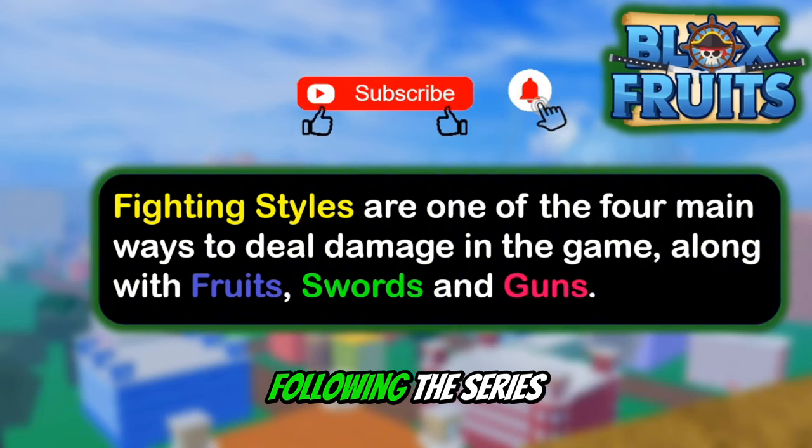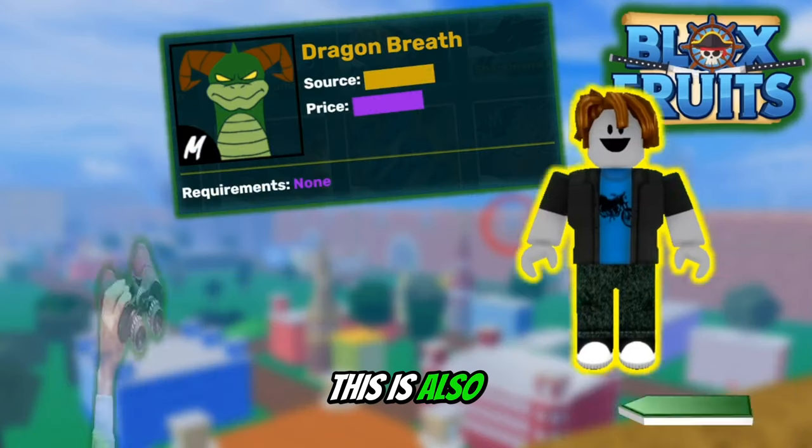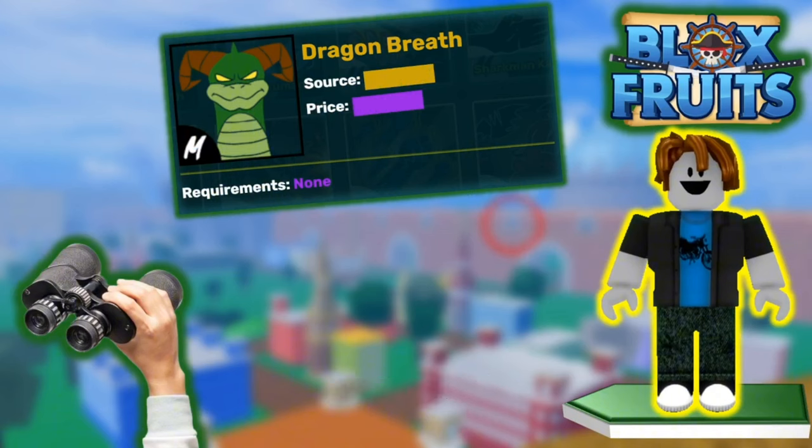If you didn't know, fighting styles are one of the main ways to deal damage. Dragon Breath looks like a dragon with glowing eyes. This is also the first second-sea fighting style in the series. Now we've got to learn how to obtain it.